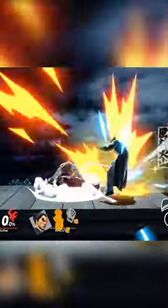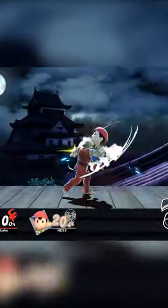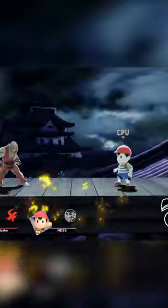Crescent Kick into Down Smash is the earliest combo, and if Down Smash misses, you can try to finish it with Dash Attack or Roundhouse Kick instead.